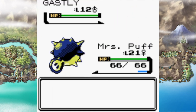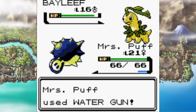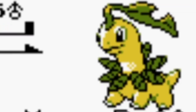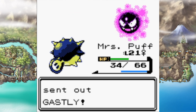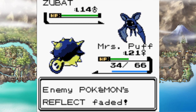Mr. Puff stopped me from going into the Ilex Forest. He sent out Gastly but swapped over to Bayleef immediately. Poison Sting quickly took down the best starter form — yes, don't at me about it, it's a proven fact — and Razor Leaf could have crit a whole lot, but it went down. Gastly barely did anything and Zubat got swamped. This battle was super uneventful.